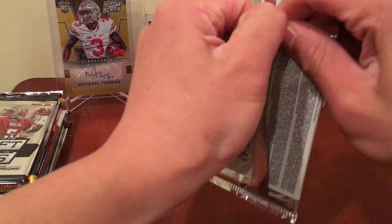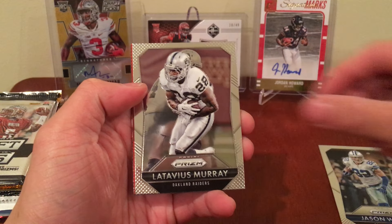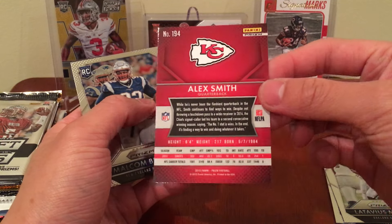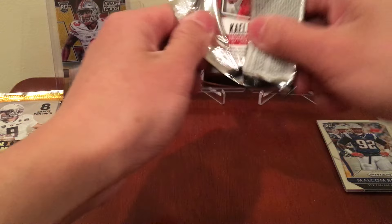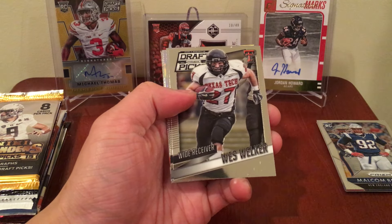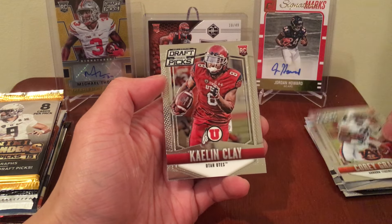First pack — 2015 Prism. We got Jason Witten, Latavius Murray, a red Alex Smith — not numbered unless I missed it — Malcolm Brown rookie, and one of these filler cards. Second pack — 2015 Draft Picks Prism — Wes Welker wide receiver, Jordy Nelson, Antonio Brown, Corey Grant, and Kaylin Clay.